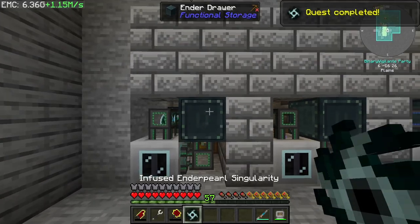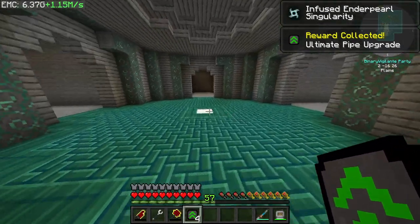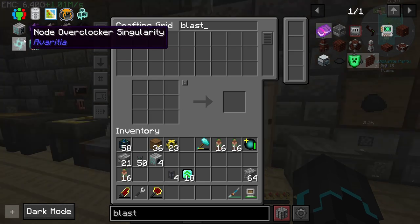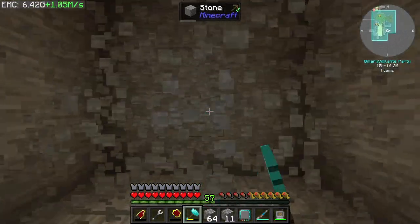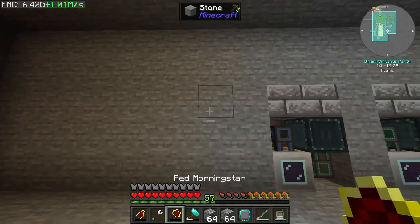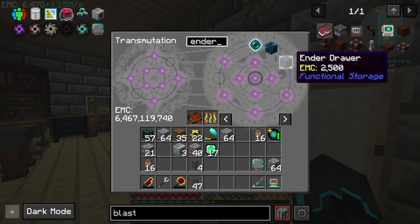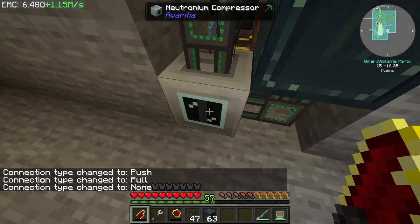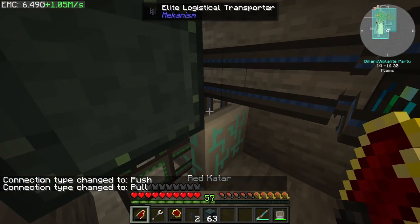This one is done as well — the infused enderpearl singularity. I like to pick each one up just so we can see how many we're actually missing. All the things I get that I don't need to save, I can just add here and it'll learn it and move it to EMC. Next is the node overclocker, which is just like that. Time to expand the hallway. I'm now in need of ender drawers, so I just go in here, shift click, and I now have a stack. 23 singularities — wow.